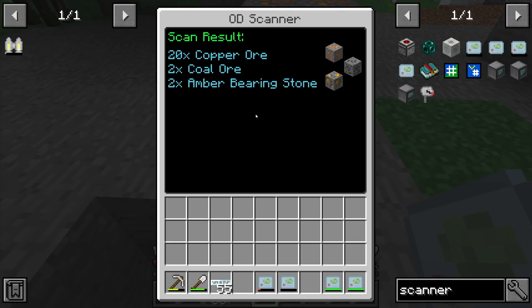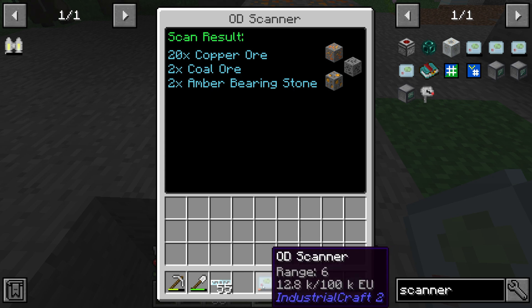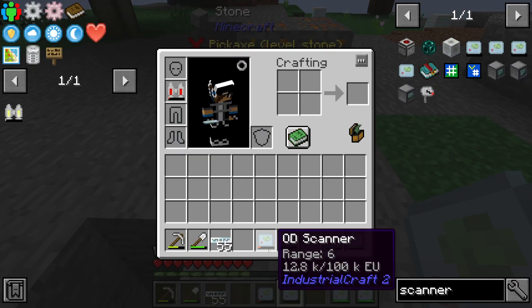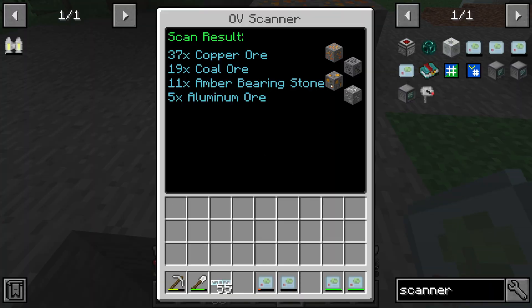You will get information about your environment. Just right-click and you can see what is in a range of six by six by six. For example, there are 20 copper ores, two gold ores, and two amber bearing stones.